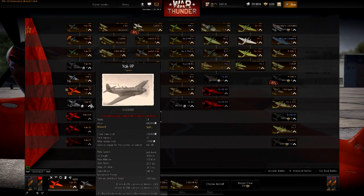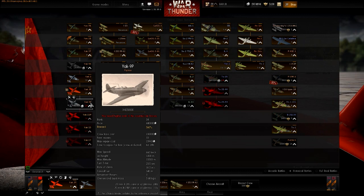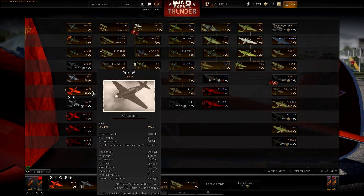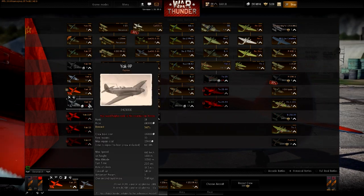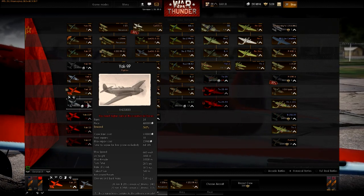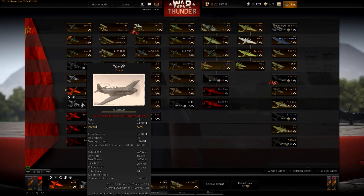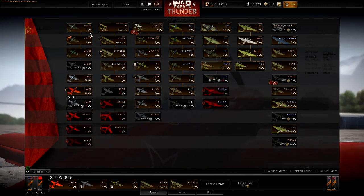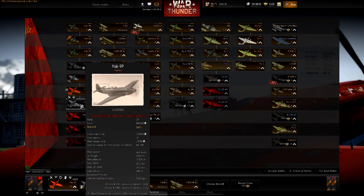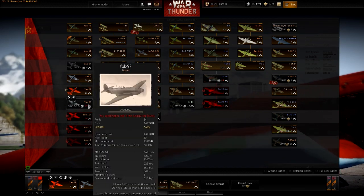Next in line is the Yak-9P. I don't have this plane but I have seen it in action. It's kind of a Yak-3 on steroids - actually faster, not as good in climb rate, but better in boom-and-zoom. It's back to the early Yak theme: jack of all trades, master of none. Still, it mounts three cannons.